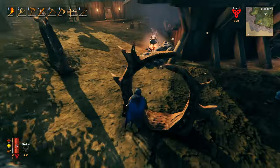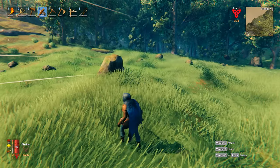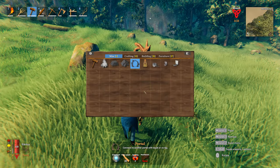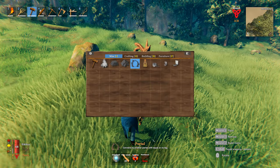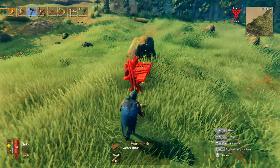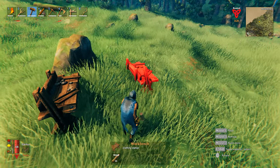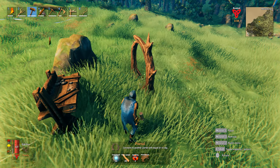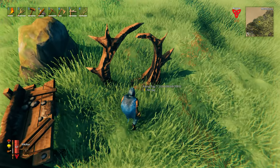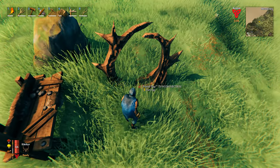As you can see, until you build your other portal it's not going to work. Now that I am where I want to build my second portal, the first thing I actually need to do is build a workbench, because building a portal does require a workbench. The workbench only costs 10 wood so it's not too hard to build. Now we can put down our second portal, and again we want to make sure we name it exactly the same as the first portal, otherwise it will not work.